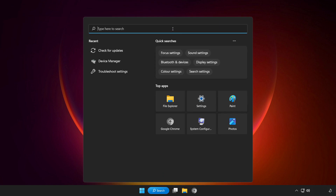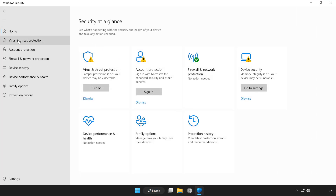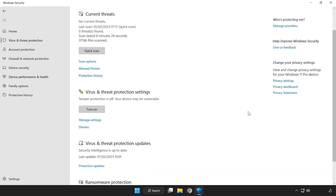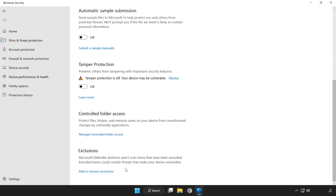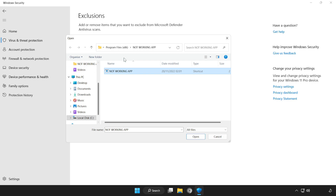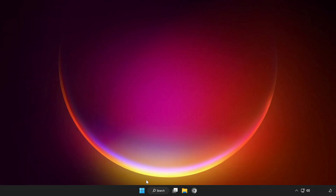Click the search bar and type Security. Open Windows Security. Click Virus and Threat Protection. Scroll down and click Manage Settings. Scroll down and click Add or Remove Exclusions. Add an exclusion and try File or Folder. Find your not working application, select it, and click Open. Close the window and restart your PC.